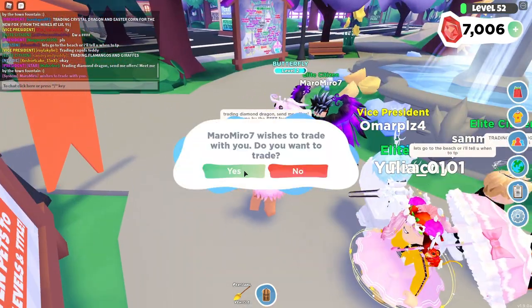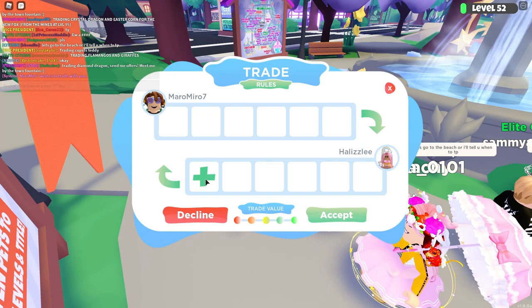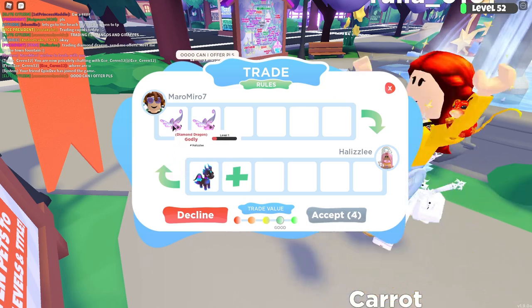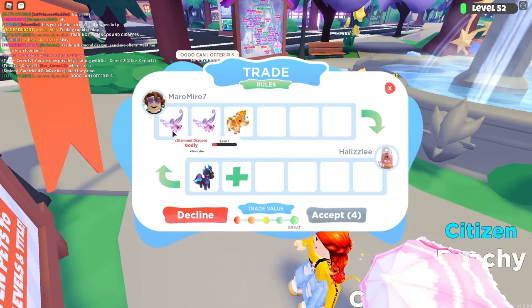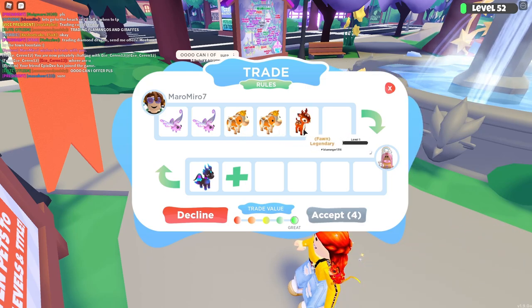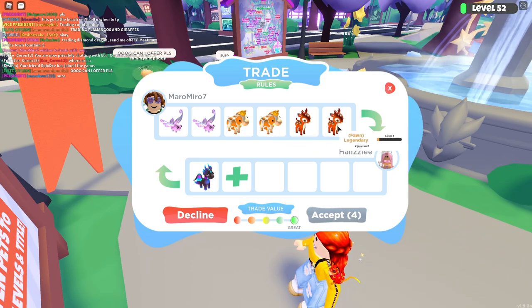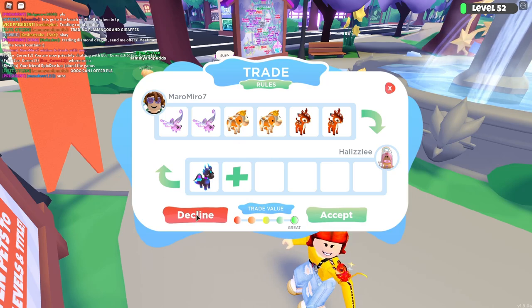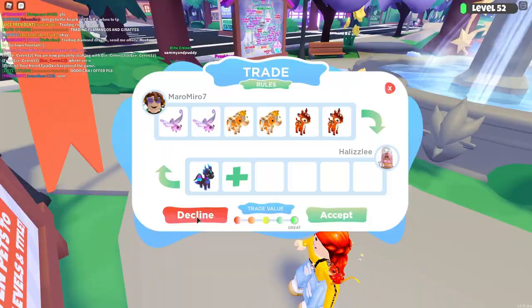Trading Diamond Dragon, send me offers. So let's see what Maro Miro is willing to trade for the Diamond Dragon. They're putting it down — we have two godly butterflies, two legendary chocolate cows, and two legendary fonts. This is also a really great trade value. This is really great, but I'm going to go ahead and politely decline this too as well. Thank you so much for offering.